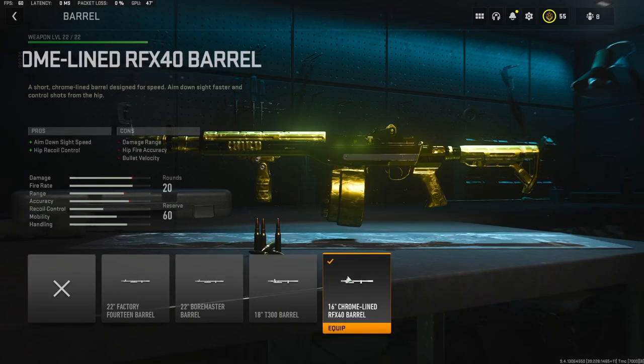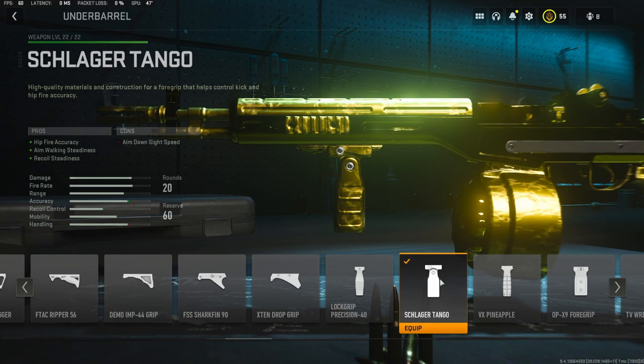So let's get straight into the attachments. For the barrel, I'm going to be using the 16-inch Chrome Lined RFX 40 barrel. It adds aim down sight speed and hip recoil control. And on the underbarrel, I'm going to be using the Schlager Tango underbarrel. It adds hip fire accuracy, aim walking steadiness, and recoil steadiness.